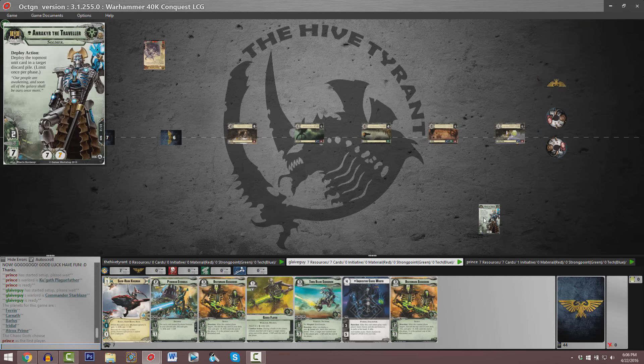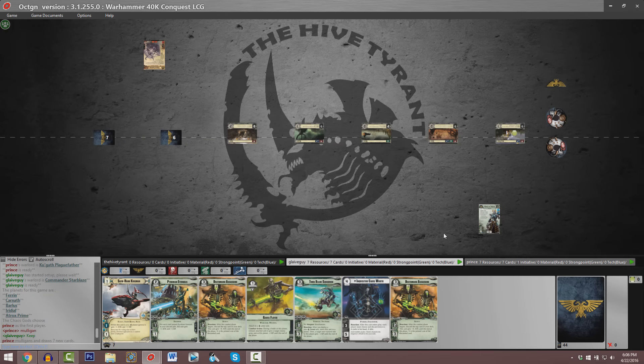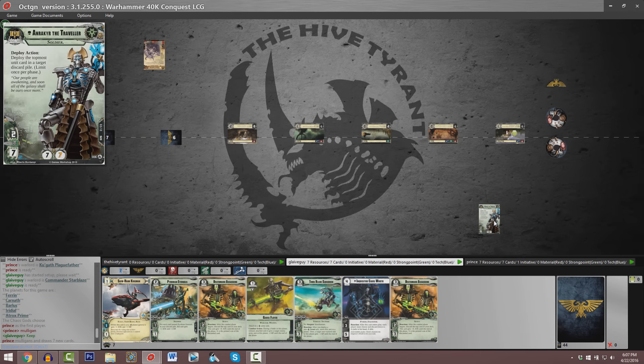But Onrakir at the bottom of our screen is much more interesting. Onrakir is the second spoiled Necron Warlord. He's a 2-7. He starts the game with seven resources, seven cards. Looks like Parker has decided to mulligan his opening hand and Guy instead is keeping.